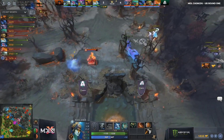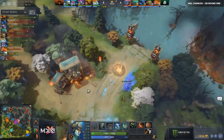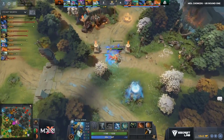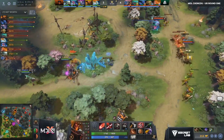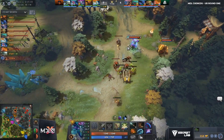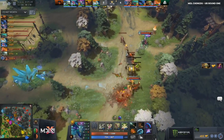I'll be curious to see where he goes item-wise — Diffusal, Manta, your typical Naga items. But when you're playing with CK and TA, you'd maybe expect more of a utility build. Well, CK going for the Echo Saber — at least for now, Gabi has it queued up. So not Heart rush like we've often seen. Occasionally we see a Midas. So it looks like they want Gabi to be the tempo controller, the fighter in the mid game, and give that Naga a little more space.